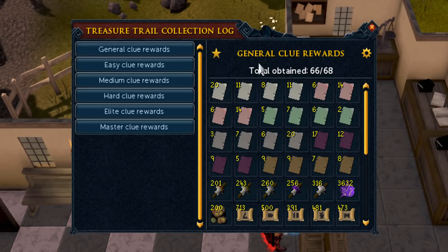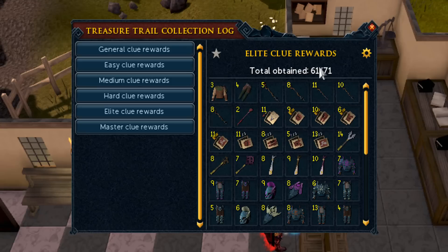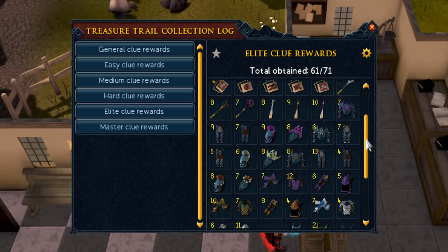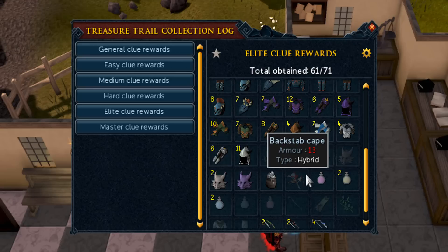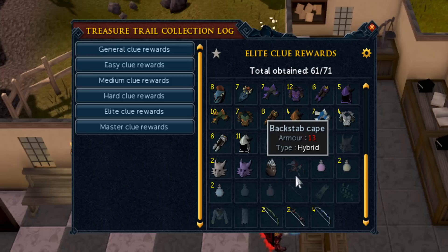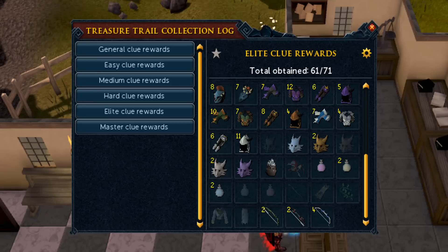Let's quickly go over the treasure trail log and see how many items we've got — 66 out of 68. Going to the elite clue scrolls — 61 out of 71 — hasn't changed at all. Still need those dragon masks: the iron dragon mask and the black dragon mask, which is kind of odd. And I haven't got any backpiece capes in all my clue scrolls, while some of you have got loads of backpiece capes and no dice. Still on the hunt for the blood die and third age items which I still haven't got. Going to use some reroll tokens in the next episode as well — keep an eye on that. Thank you all for watching, hope you enjoyed this one, and I'll see you in the next one. Goodbye!